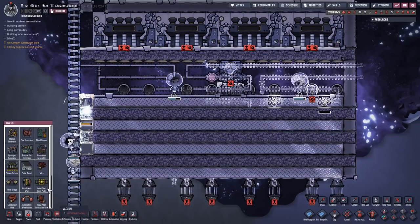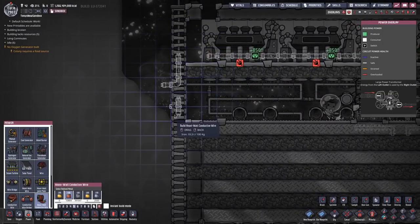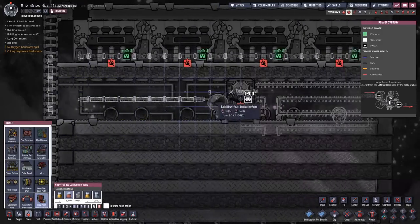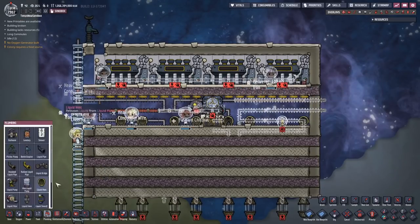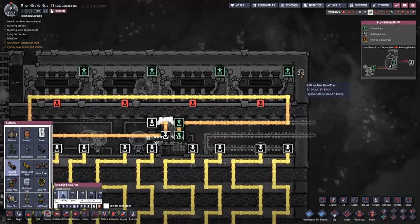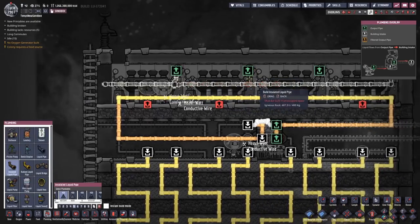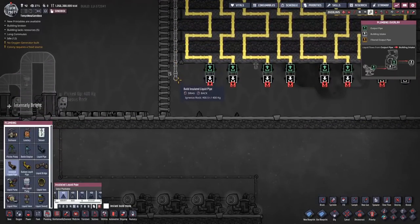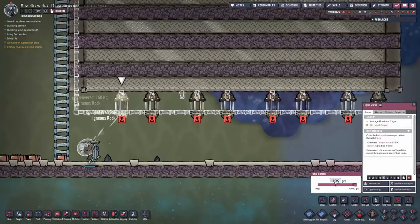I'm going to put in some power wires now. I'll have this heavy watt wire come out this side of that room and go down right on top of the ladder, and make it go inside this room to power the aqua tuner. Now I'll blueprint in some pipes for the exhaust from the steam turbines. I'll make those insulated pipes out of igneous rock, making them go down this side of the build. That water goes into the valves, and we've got to set all those valves to one kilogram per second.